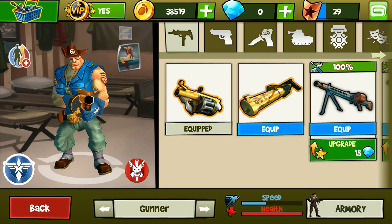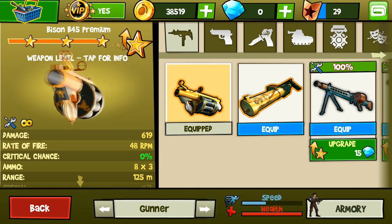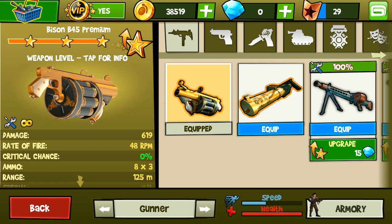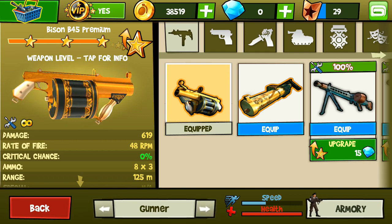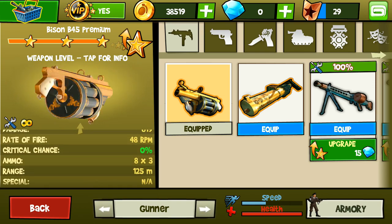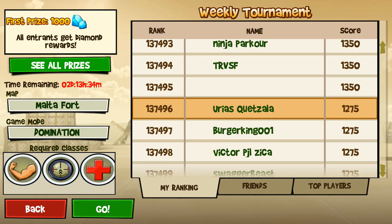Hello guys, it's DirtyGamerTator here with another episode of Blitz Brigade Gun Reviews. This is the gun review everyone has been waiting for — it is the Bison B45. It's got a damage of 679, a rate of fire of 48 bullets per minute, a critical chance of 0%, ammo capacity of 8x3 — so 24 bullets in total, or grenades — a range of 125 meters, and a special that's not applicable.